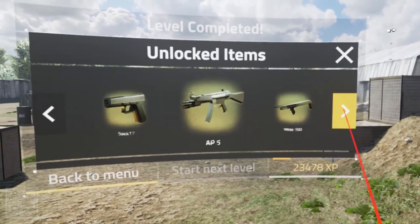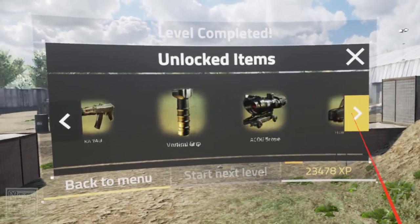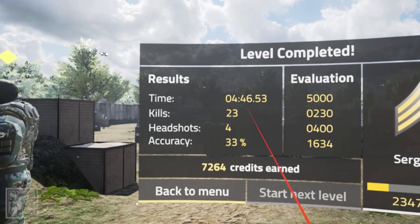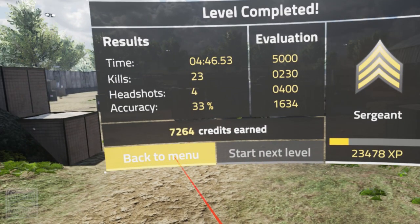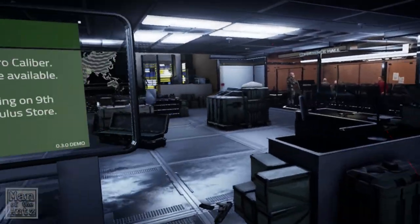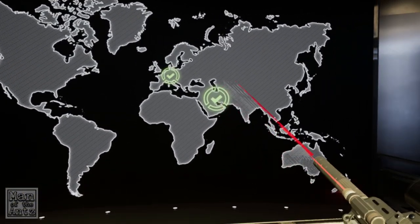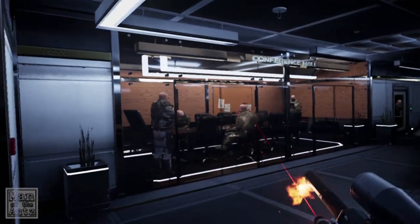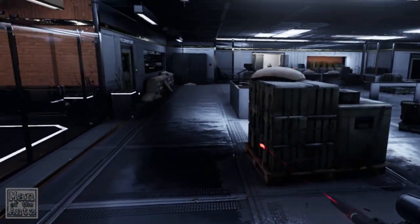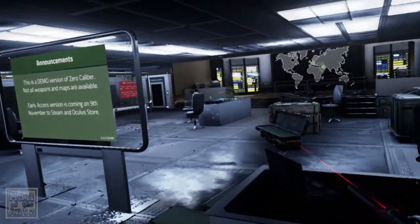Up to Sergeant! Unlocked the SOK 17, AP5, Moss 500, KA5C, KA74U, vertical grip, ACOG scope, hollow sight, tactical laser X. Wow. But there is no more levels unfortunately - that is the end of the levels, and I'm guessing that's the end of the demo. That is a lot of fun - that is a huge amount of fun. I really really enjoyed that. I don't have any negative comments about this game as it stands - this demo is fantastic.